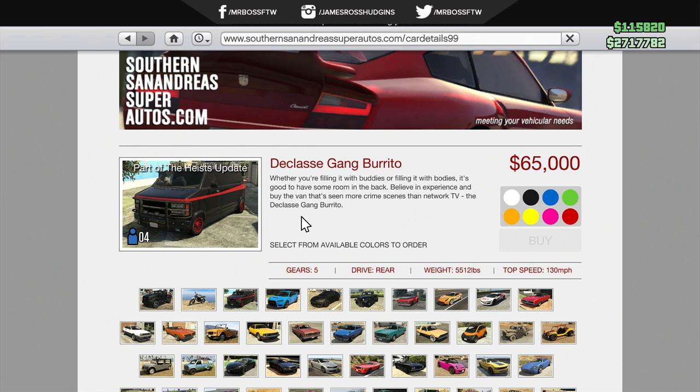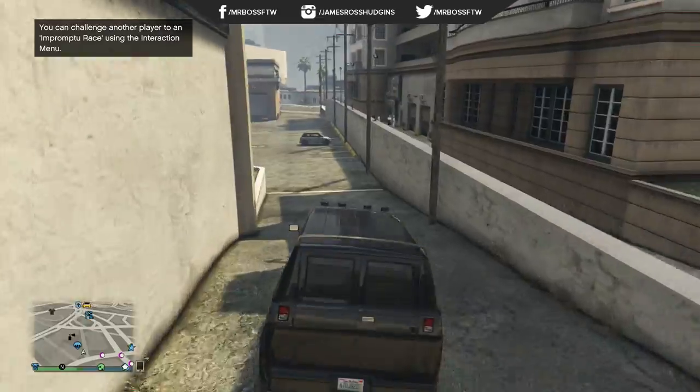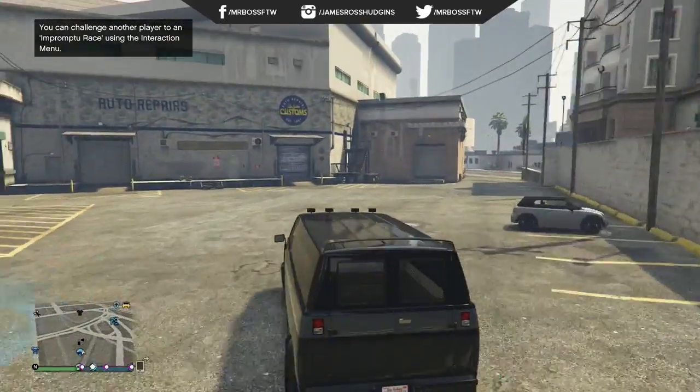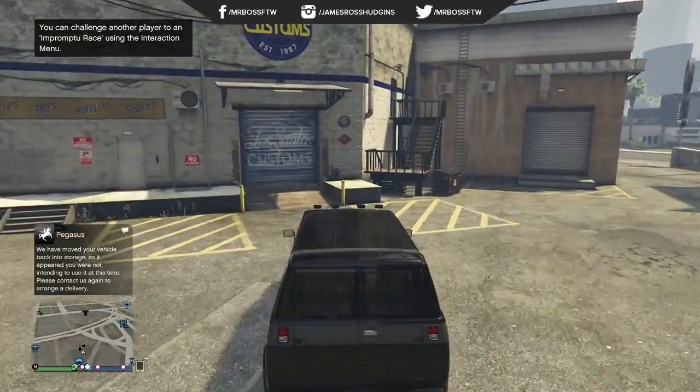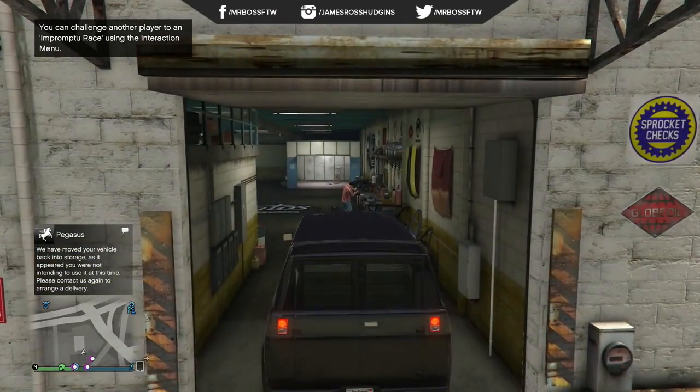Then head on over to the Southern San Andreas Super Autos website, and you'll be able to purchase the Declasse Gang Burrito for $65,000. Very cheap and not too expensive, which is something I really like. Now the real ticket with this car is the fact that it has so many customization options in the Los Santos Custom Shop.